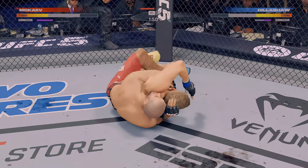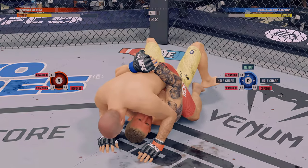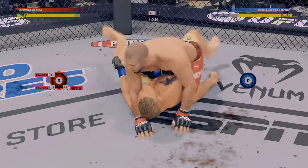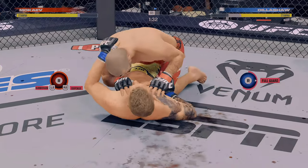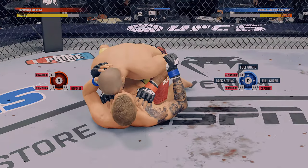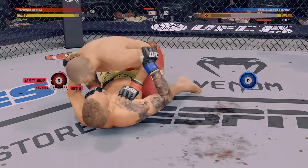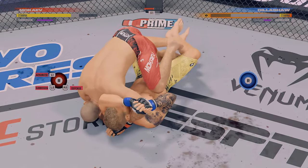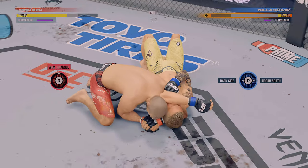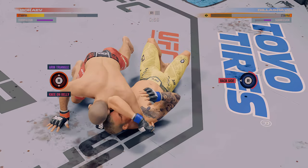Getting closer to finishing this match with an arm triangle. Where Mohamed Mokayev's stats really shine is his grappling: takedown 96, top control 94, bottom control 90, submission offense 93, sub defense 95, ground striking 94, clinch striking 92, and clinch control 95. He's a grappler's paradise for sure.